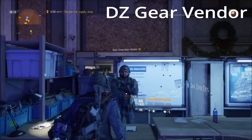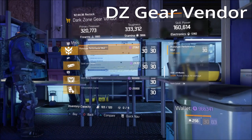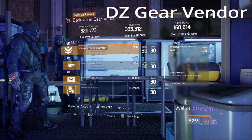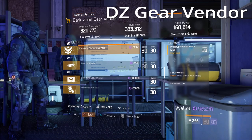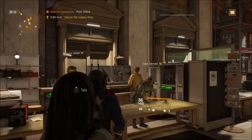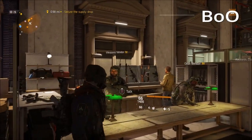At the DZ gear vendor in the Base of Ops, there is a prototype Performance mod with 2% pulse critical hit damage. For those of you who like to stack pulse crit hits, there's a prototype Performance mod with a max roll — definitely grab that.